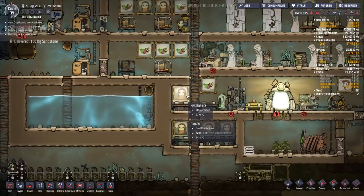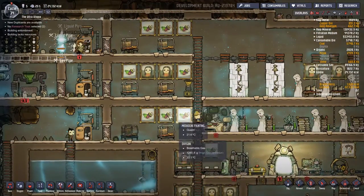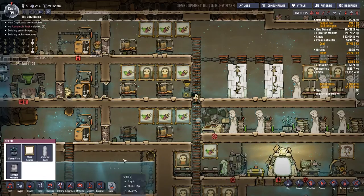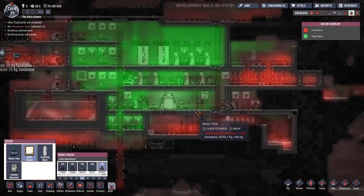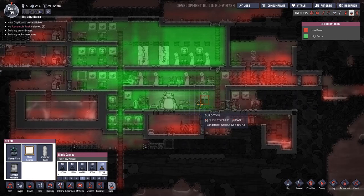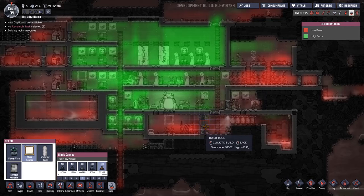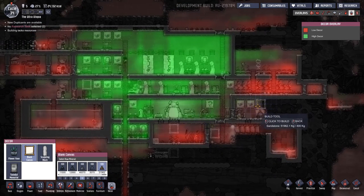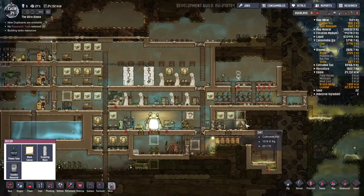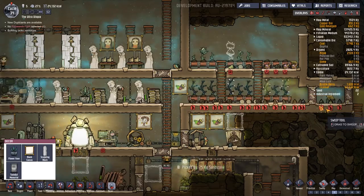Oh look, I've just noticed - we've started making masterpieces! That's so good. Let's rip down all these others. Actually first, before I start ripping stuff down, let's add where we can. Let's take a moment to look at the overlay. This is just never going to be nice because it's the horrific toilet area. Oh, this needs sweeping - shall we see if we can sweep?